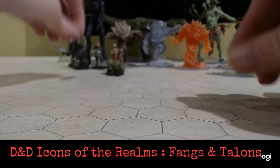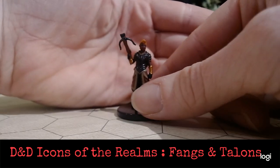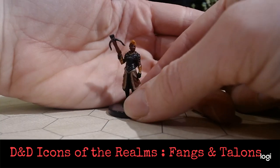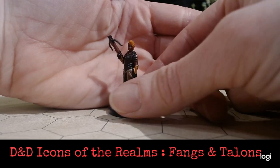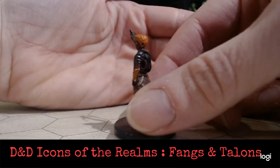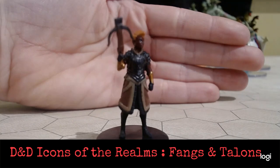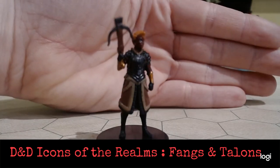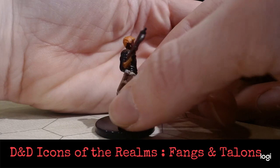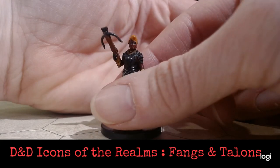We have our Fire Genasi Fighter — it's such a dark, dark figure, it's really hard to see. You can actually see that metallic glint on the vambraces. I can't tell what is on their head — if it's an actual headpiece or if it's supposed to be their hair. It's sort of conch shell-esque.